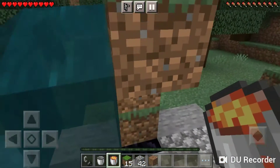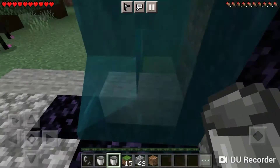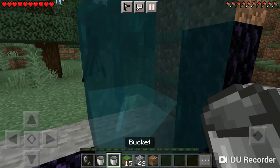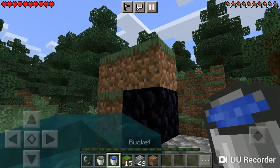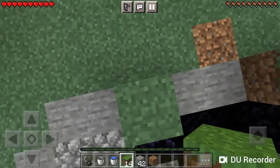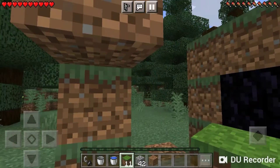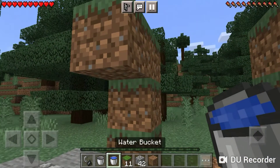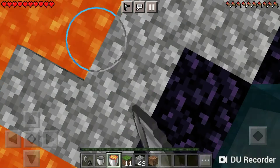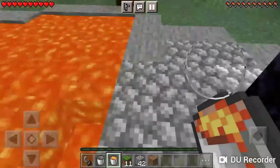Now pick up the lava blocks and start placing it like that. On the other side, I place grass like that on the other edge because the water is flowing like that. The water is not flowing right on the other area, so I did that — do that too. Place water there and it should fall there perfectly.